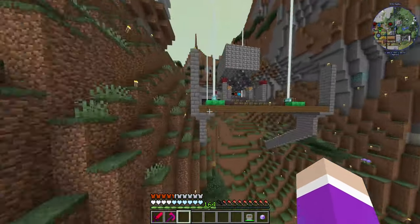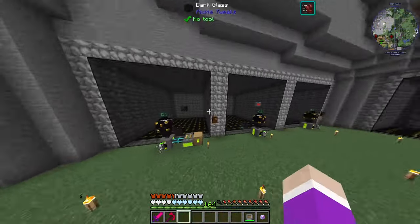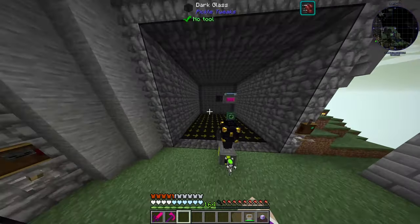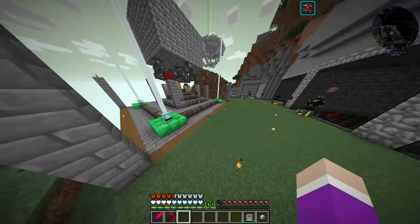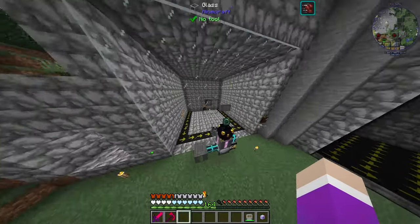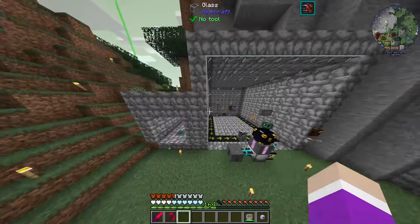We needed to start working on gathering some mob drops, so we started working on some mob farms. We got ourselves a blaze spawner, every mob spawning, wither skeletons and zombies. Zombies were really important because we need them to start generating all of the life essence to run our blood magic. And in here we just have a spawner with sheep at the moment, but we're using this for whatever mob we need at the time.